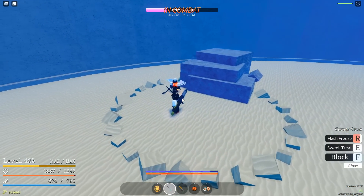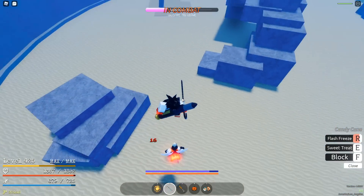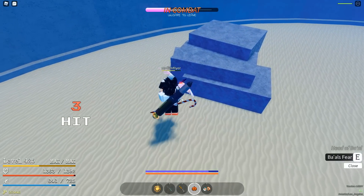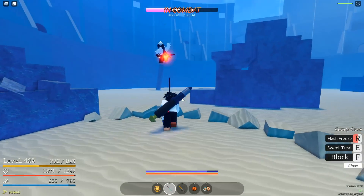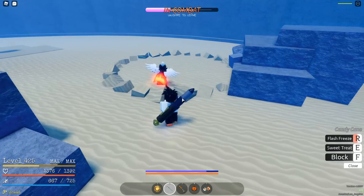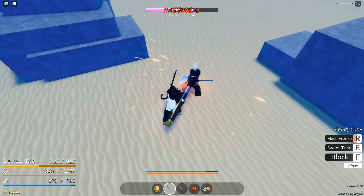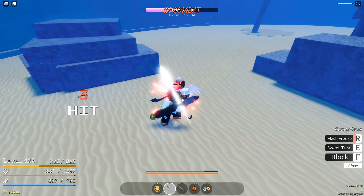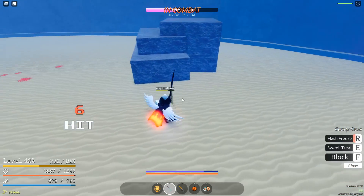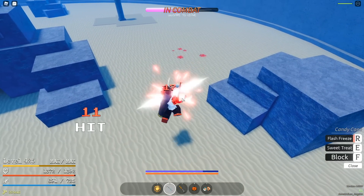Golden Pole falls under similar reasoning as Flowers — it's only used for very hyper-specific things, mainly its stun, and that is it. Its skills are subpar and pretty bad, and you're not using it for anything other than the stun, so that's why it lands in C tier.